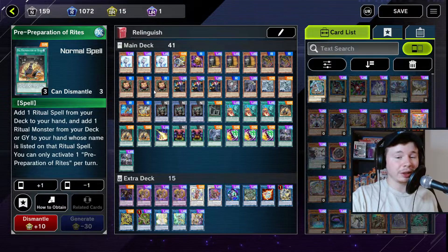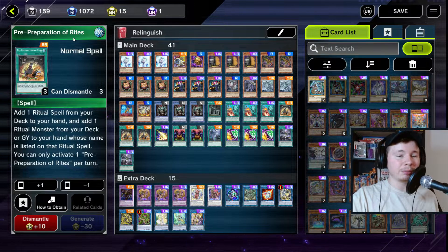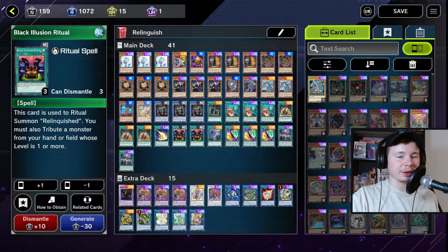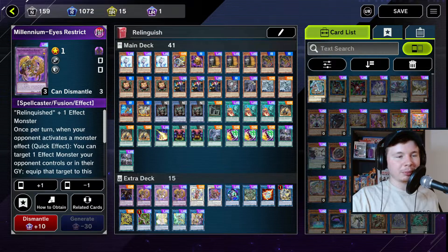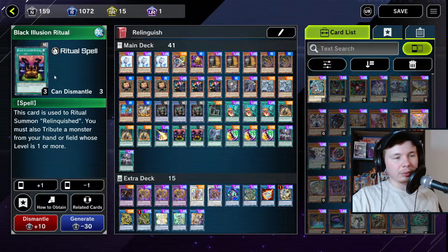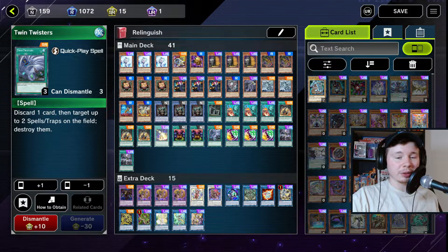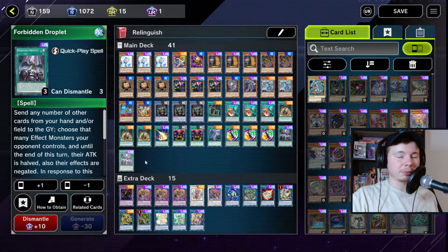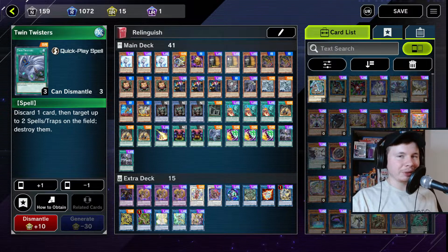We're playing three Pre-Preparation of Rites and two Black Illusion Ritual. A lot of people play three, and I know that means I have one dead Pre-Preparation, but you want the deck to be as consistent as possible. You don't want to run two Black Illusion Ritual because that's the main material for your Millennium Eyes Restrict, so I figured I'll cut at least one ritual spell — drawing Pre-Preparation is a lot better than drawing the ritual. We've got one Twin Twisters, one Lightning Storm, and two Forbidden Droplet as my going-second power cards.